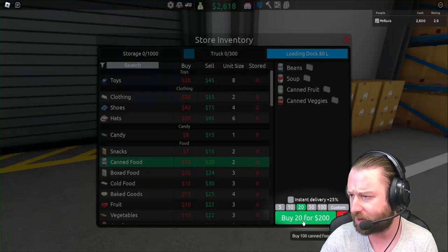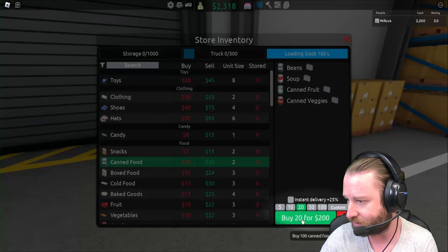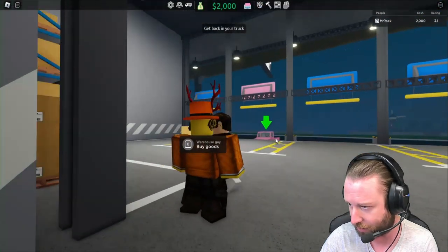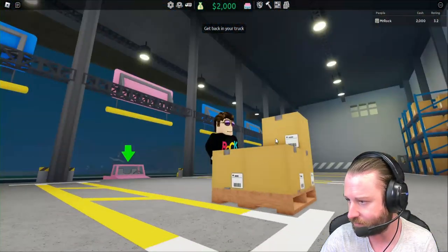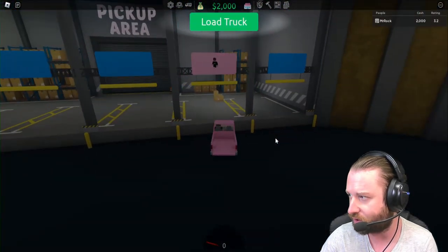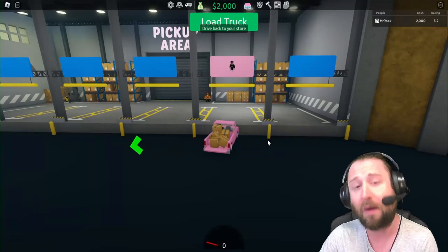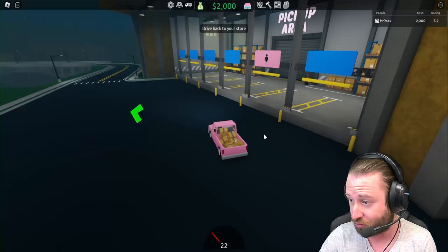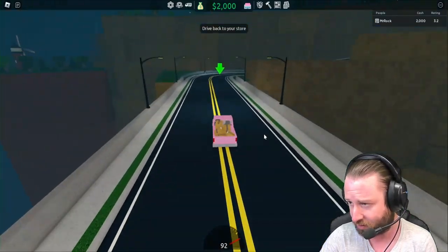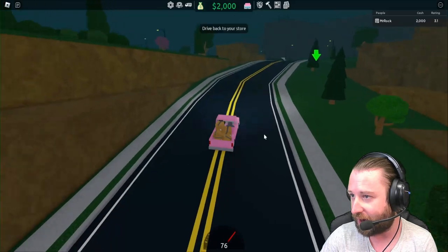It wants us to buy 100 — okay, let's go ahead with that. I've noticed down here you can just select stock straight away, which is handy. We're closing the inventory menu, loading up the truck — I thought it was going to make us use a forklift, but great, it loaded automatically. Let's lock and load and drive back to the store, hopefully without going over the side of the bridge.